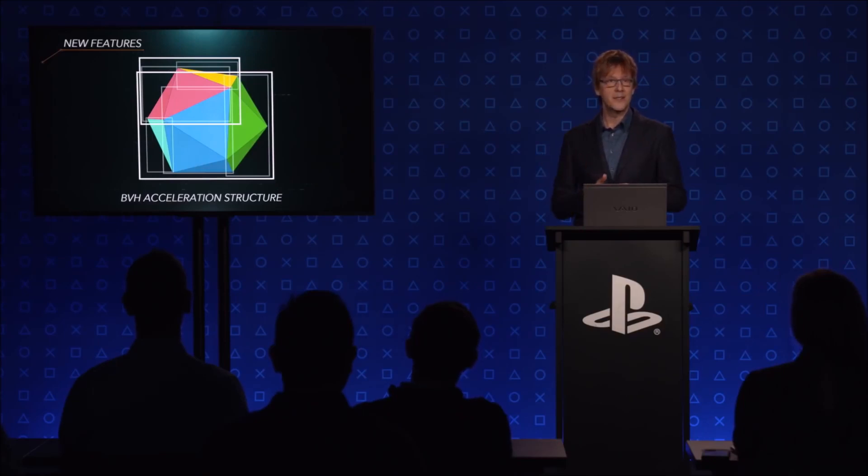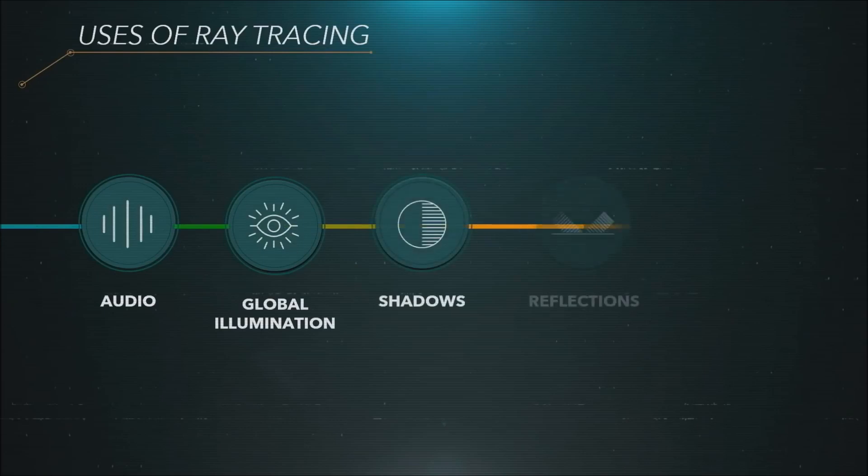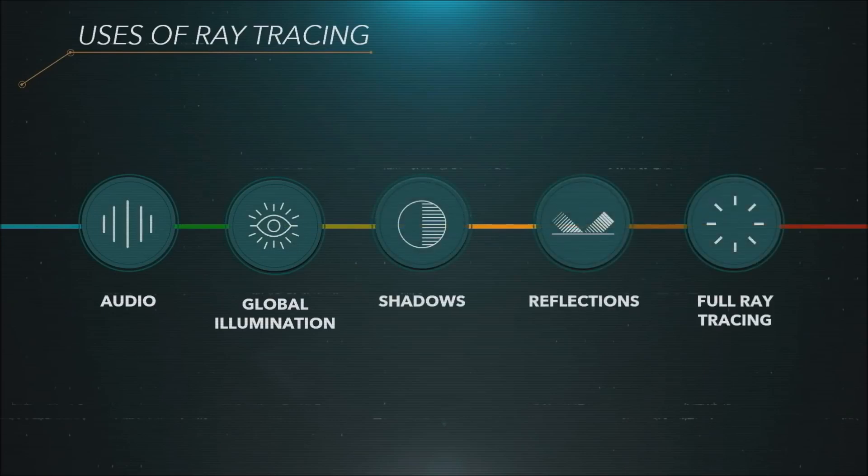Matt Hargett, a former principal software engineer who also worked on the PlayStation 5, explained how VRS and the Geometry Engine work together. He said: Variable Rate Shading is nice for saving cycles, but VRS optimization capability doesn't hold a candle to the Geometry Engine's capabilities. VRS without GE means you're still processing vertices you can and should eliminate in earlier stages to begin with more free compute and memory.